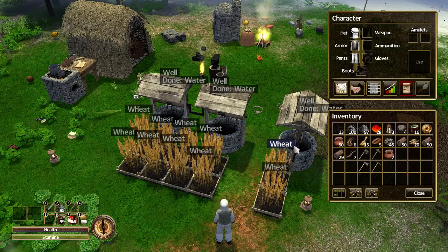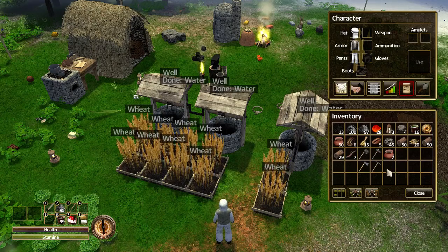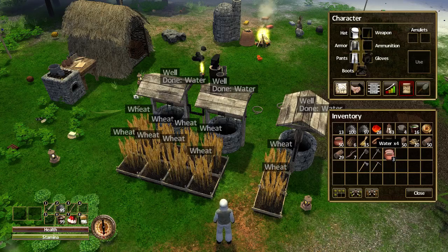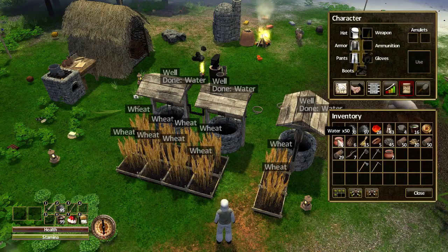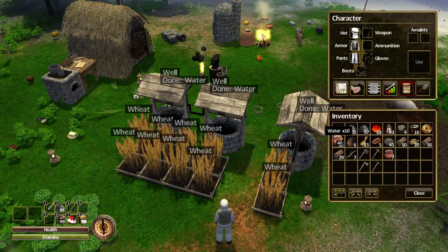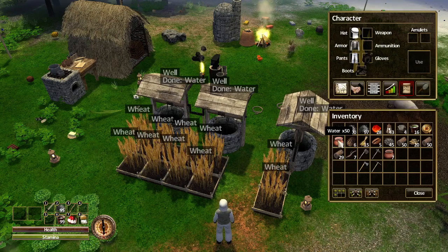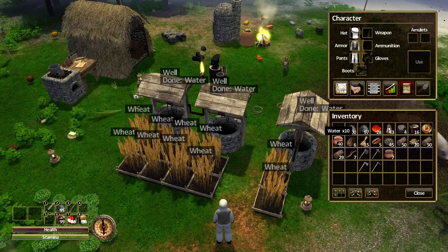Dragoran mentioned that for picking up stacks of items you can right-click and get one at a time. You can also right-click and hold the button and it picks up ten at a time. So you hold the right mouse button over an item, keep it pressed, and then it will increment in tens.